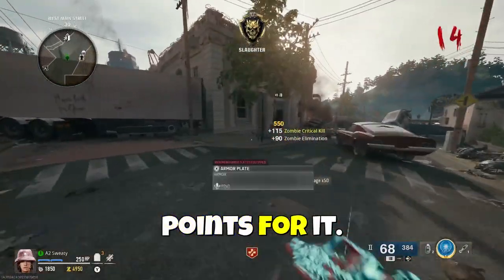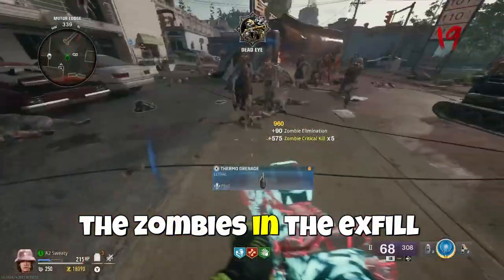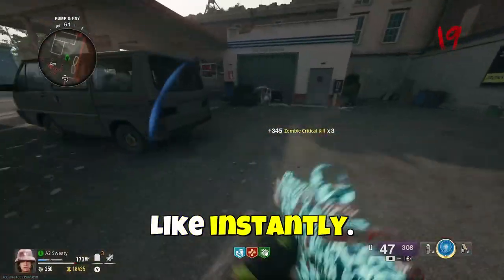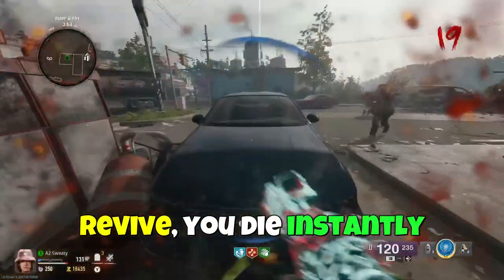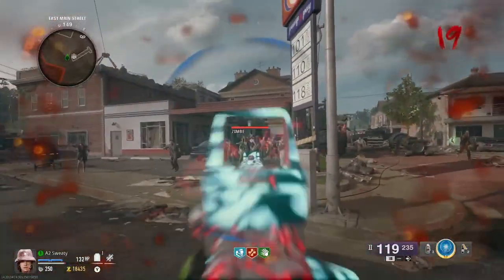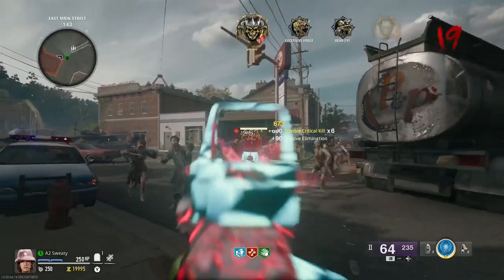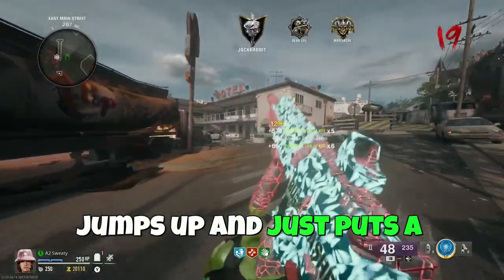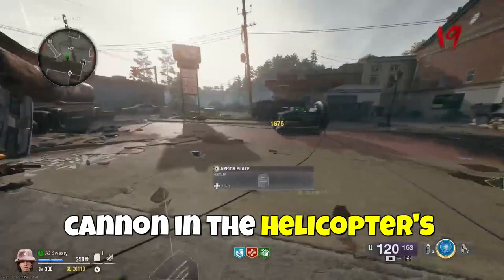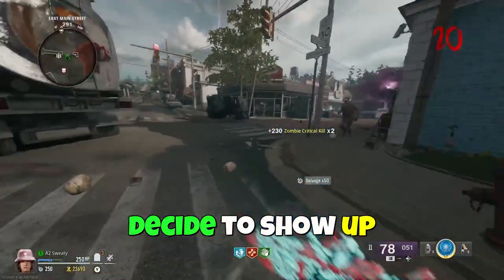Now, if you don't kill all the zombies in the exfil area, you do die instantly — even if you have a quick revive, you die instantly. Because you're going to go into the helicopter and then like a mangler jumps up and puts a cannon in the helicopter's ass. A Mega Abomination decides to show up and he's running directly at me — very scary.